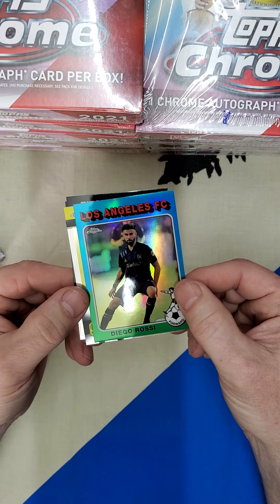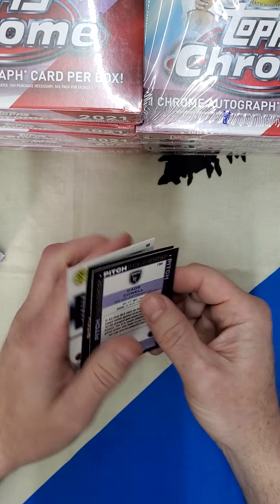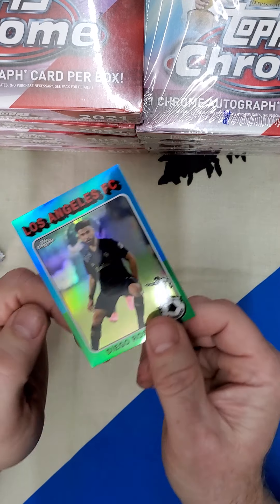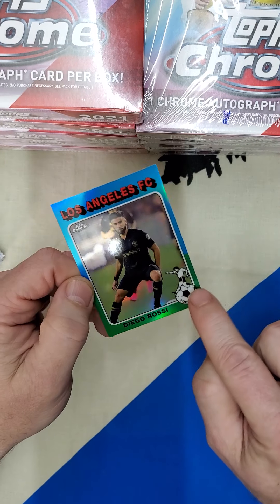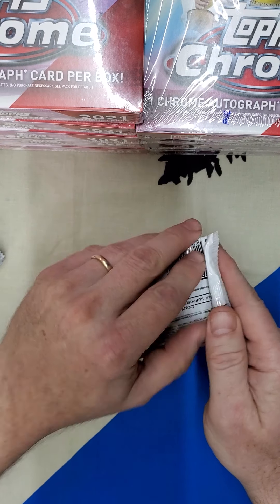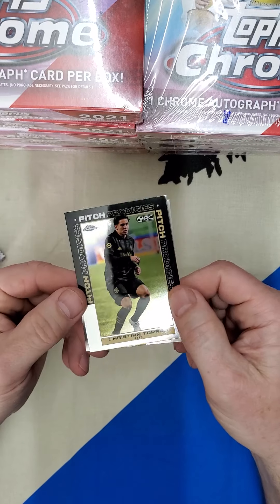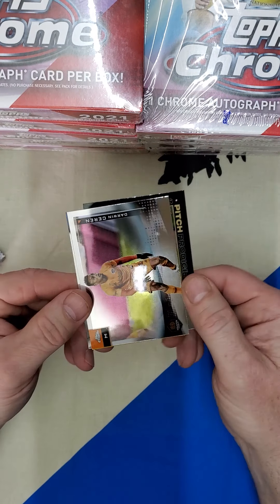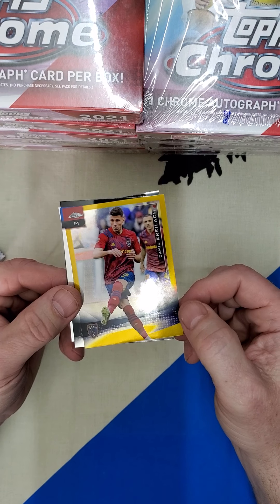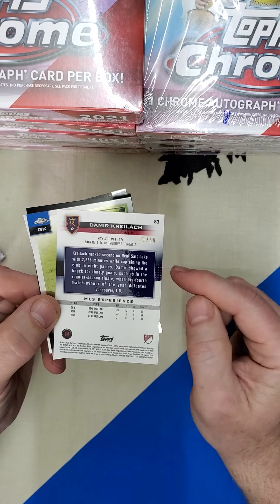Throwback card, Diego Rossi. Got to be careful with those throwback cards because apparently the line around is what they colorize — it's not easy to see. Flip it over and you'll find the serial number. There's a Krylak Orange Parallel, number 1 of 50.